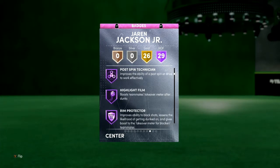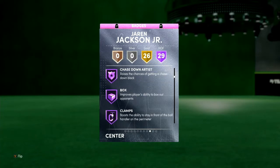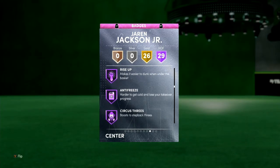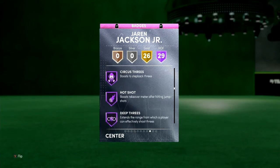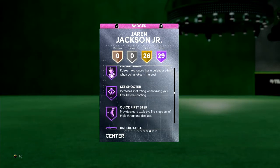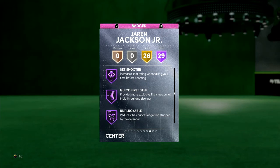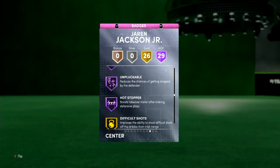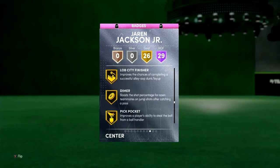You got post spin — a lot of post badges. Rim protector — that's important. Chase down artist — that's good. Box, clamps hall of fame. Interceptor hall of fame. Intimidator hall of fame. Post riser, pogo stick, post lock. Titleist defender, rise up. Anti-freeze. Circus threes — that's big on next-gen. Deep threes — that's big on next-gen. Hotshot — that's big on next-gen. Downhill, dreamsake. Set shooter, quick first step — that's big on next-gen. You got a lot of big badges.